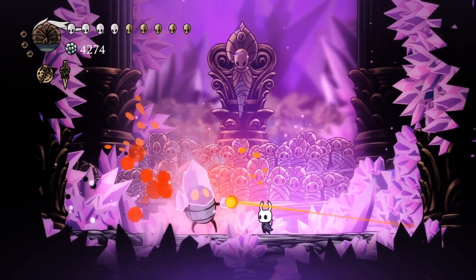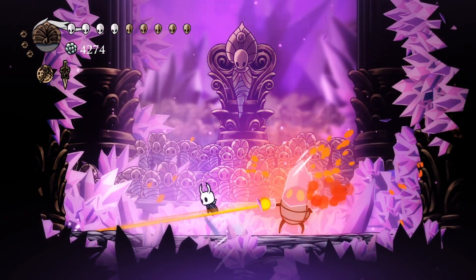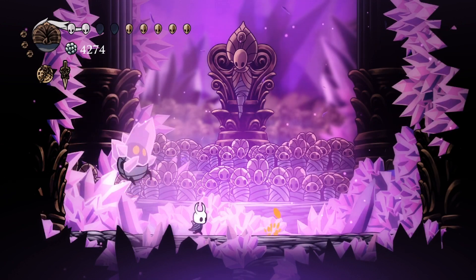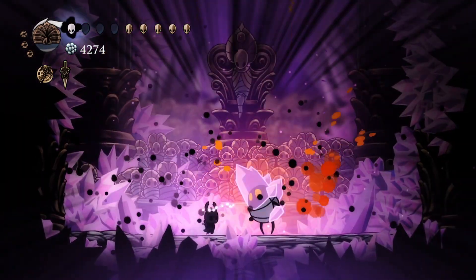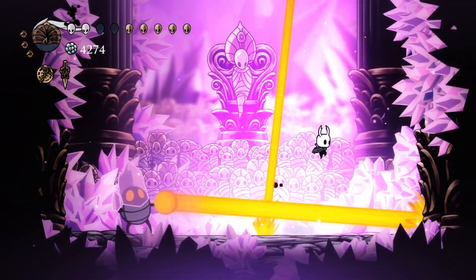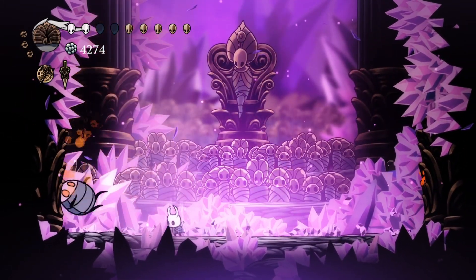And remember I can use spells — spells are actually very good in this fight. Because there are some times where you can't really get up close to him to deal damage, but you can use a spell. That was a terrible time to use a spell, by the way. I have to use a spell when he's not actively shooting at me — that's an important thing to do. That was no better than we did the first time with the Enraged Guardian.